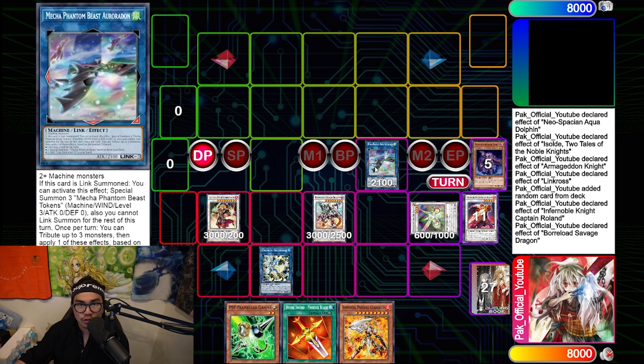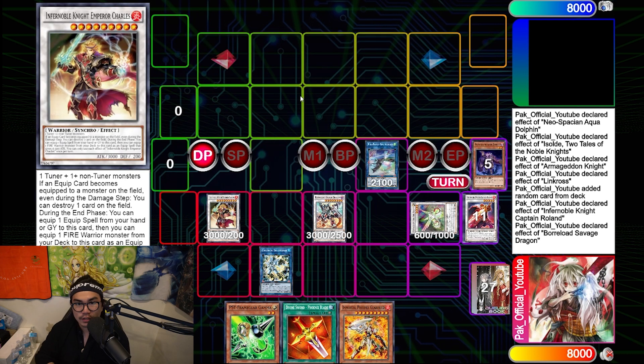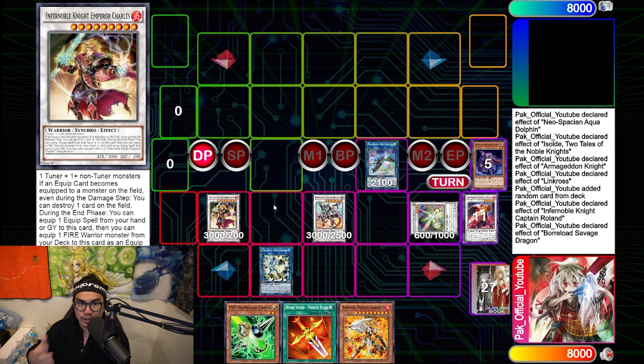In this combo, I still have Auroradon. So if I have an extra extender — like Renold — I can special summon Renold, add back Smoke, use Auroradon's effect, tribute the Renold, pop the Smoke, and rip an extra card off their hand. I actually rip an extra card off their hand with this new combo if I open any extender. This is a 40-card list. The crazy thing about this deck versus other decks is that this deck's grind game is so much better than other combo decks. You have Gierfried as a crazy boss monster that's just insane in the grind. You have Charles, and when equipped with Oliver and Ogier, it's just so hard to get rid of — every end phase it just pops a card and rips a card out of your hand. It's just so toxic, but man I love this deck.